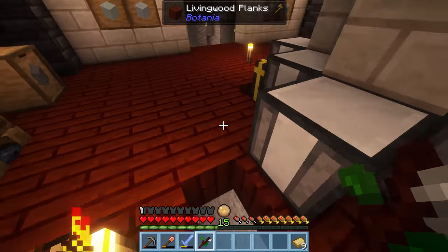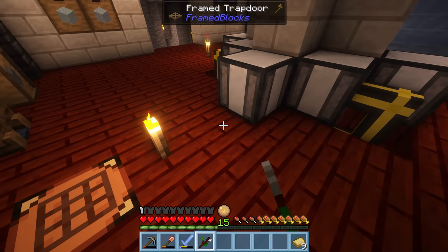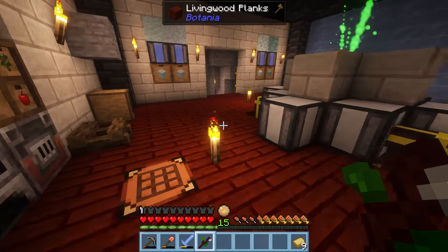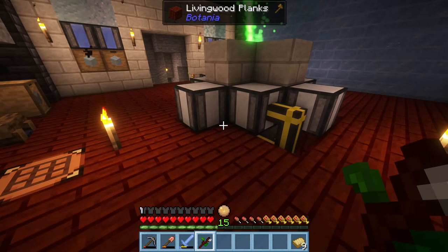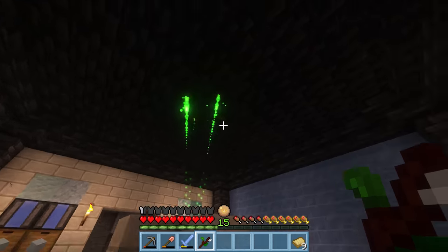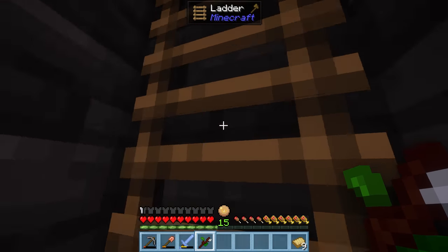We should be able to get rid of the hoppers underneath the stone so that when items are broken they'll fall down and the Hopper Hock will collect them. The other flower I'd like to get is the Exo Flame. You place it down and if it has access to mana, any furnaces within its radius will automatically start working as if they have fuel. It's essentially a way for us to automate the smelting of all the iron, silver, copper, tin, lead, and nickel we're producing without using coal or fuel.